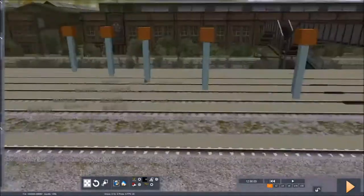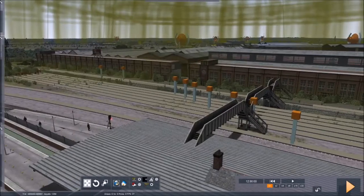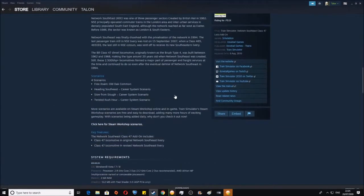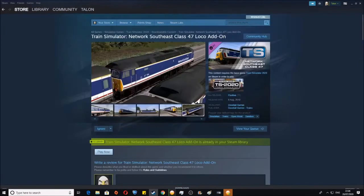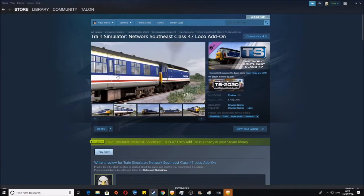Let me show you a little hidden feature of this DLC that it does not tell you about, because on the Steam page if we scroll down to the key features, it says: 'Network South East Class 47 add-on includes: Class 47 locomotive, original Network South East and revised Network South East livery.' When I first downloaded this I was thinking — I wonder where they got those carriages from? Because every single picture on the page has distinctly got Mark 1 Network South East carriages.